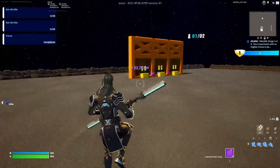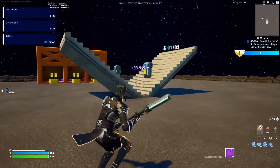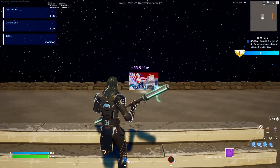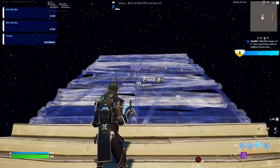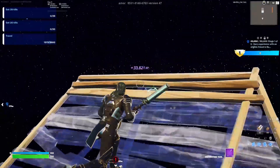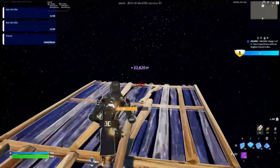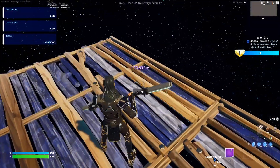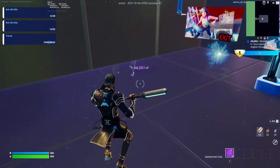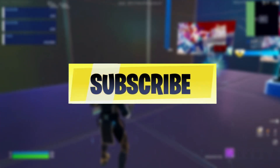For the final XP glitch, we're back on the 1v1 arena area. Take the rift to this ramp right here, look toward the banner side, and build three ramps up — one, two, three. After that, place four floors out — one, two, three, four — and click the XC button right here for the final amount of XP. That's basically it, guys — you should start to get a good amount of XP. Don't forget to drop a like and subscribe for more XP videos.